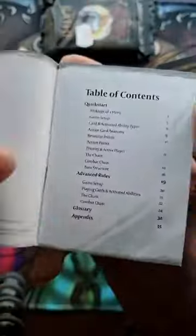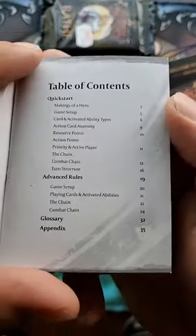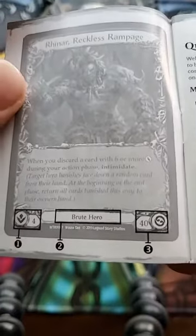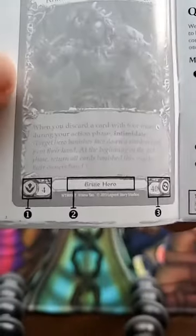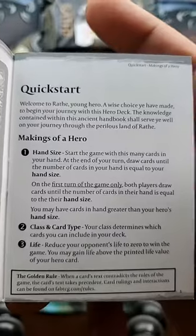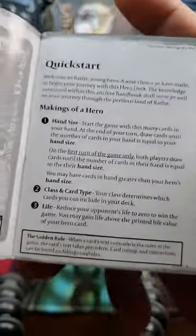Okay, so we've got a Hero's Handbook here. Making a Hero, Game Side Up, Resource Points, Action Points. My guess is this is going to be fairly close to Magic — they have types, classic card types, Life, and Hand Size. Start the game with this many cards in your hand. So I guess you kind of play it like Commander or something.